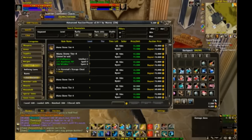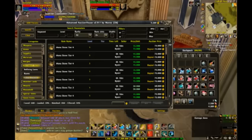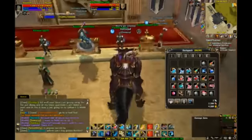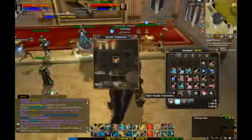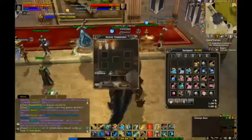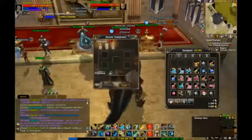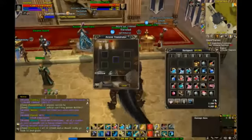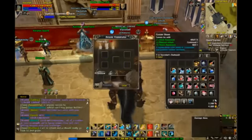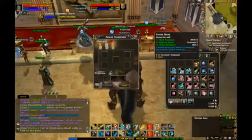Question from chat: 'Do the identical stats have to be in the same order, or does that matter?' No, it doesn't matter. If they are all identical — if I have three of these fusion stones and they are all identical — it doesn't matter what order you use to put them on, because those three stats are going to go on no matter what.